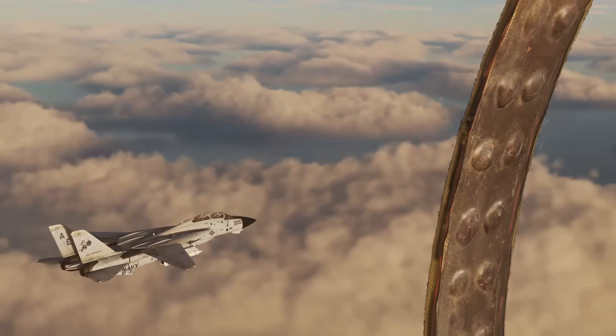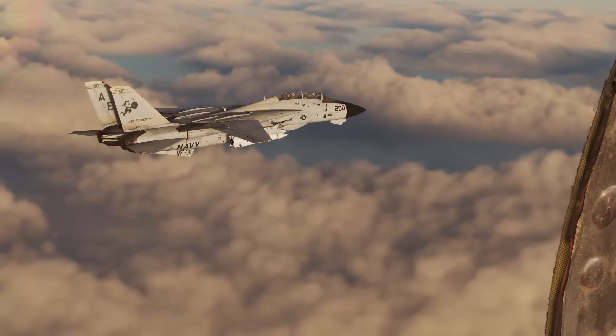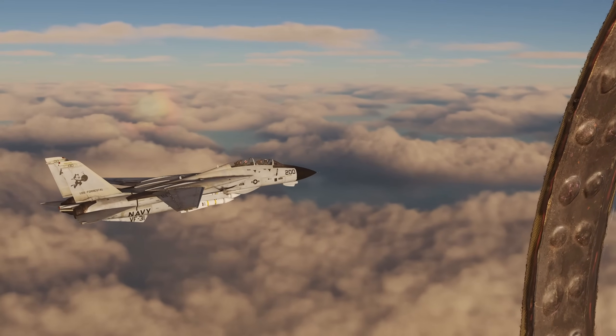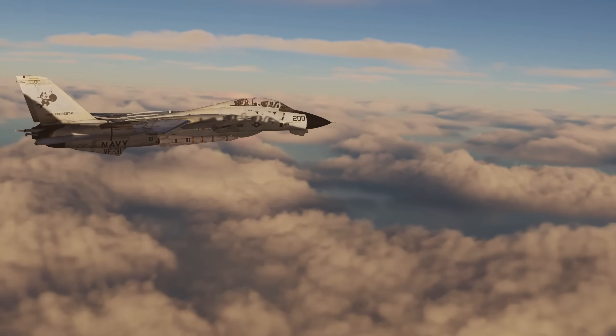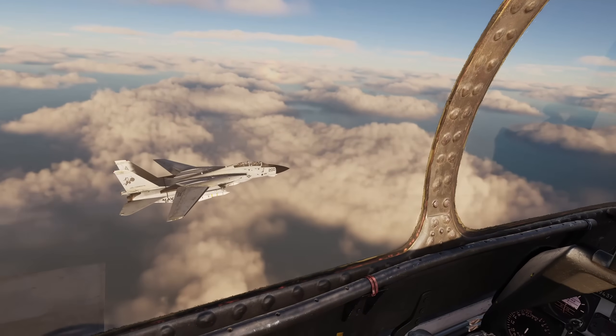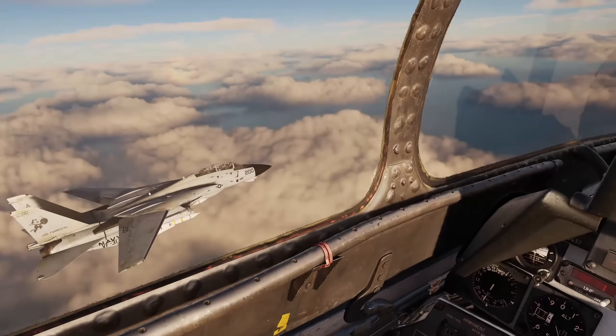Formation flying is a core skill for anyone getting into multiplayer or DCS campaigns. Not just a cool way to take screenshots, formation flying is a core part of everything from air-to-air refuelling to dogfighting. Today we're looking at techniques to use your eyes to help you improve your formation flying skills, with the end goal being air-to-air refuelling.